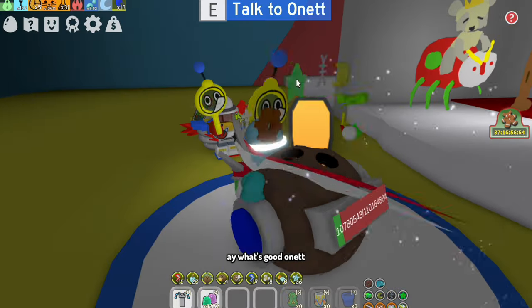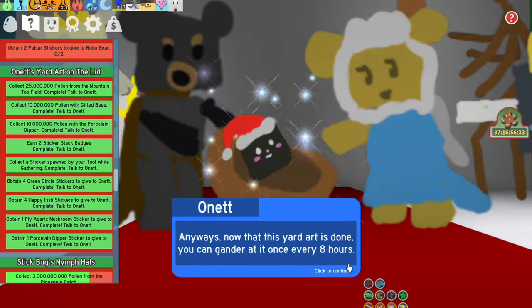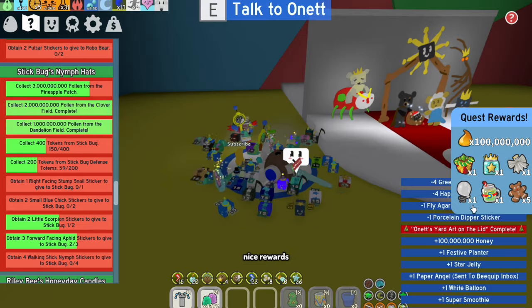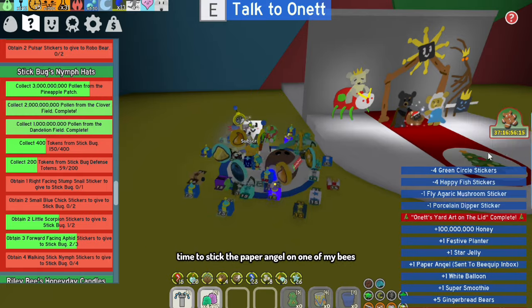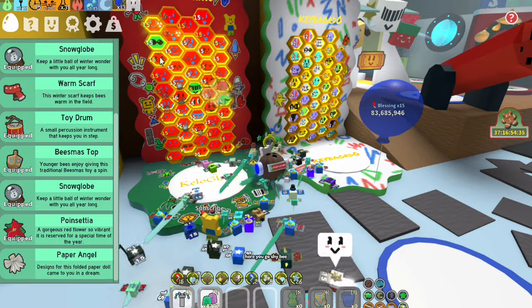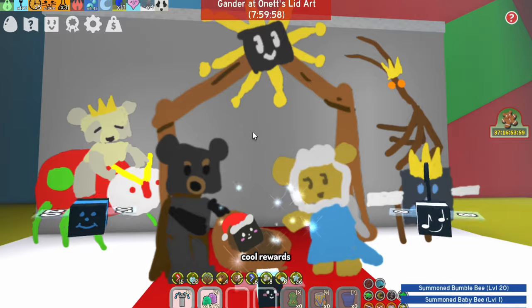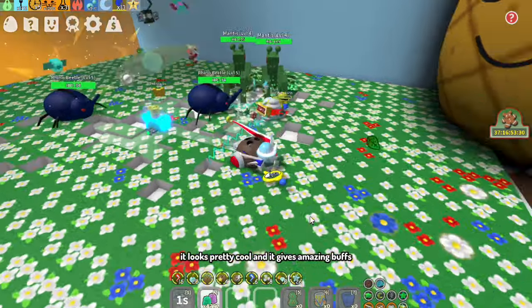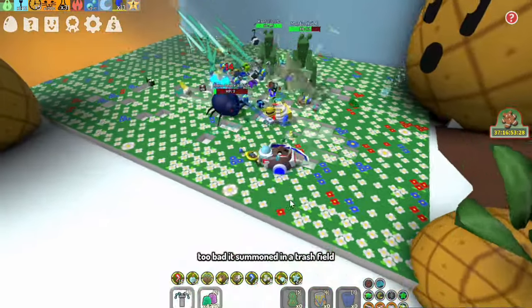Finally. A 'what's good' won it. Nice rewards. Time to stick the paper angel on one of my bees. Here you go shy bee. Let's gander at the lid art. Cool rewards. Anyways let's go look at the guiding star we summoned. It looks pretty cool and it gives amazing buffs. Too bad it summoned in a trash field.